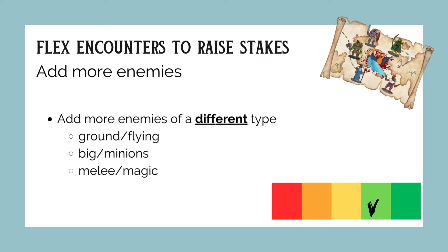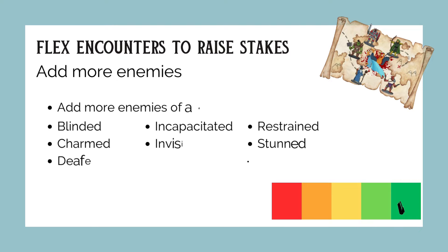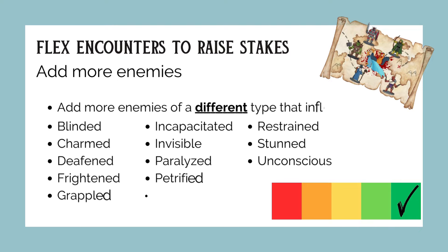Is there a best option? Yes — take it a step further and add enemies of a different type that also inflict conditions. If your enemy can inflict blindness, incapacitate the party, make them unconscious, or stun them, these are all additional layers of tactics that your party is now forced to consider. They have to make a balance between defense and offense on their turn, adding an extra layer of decision making.